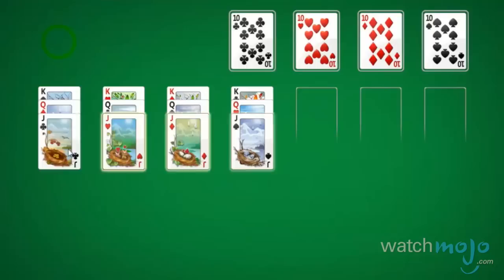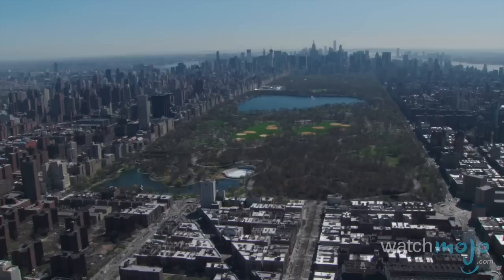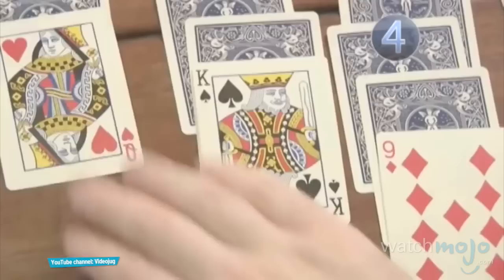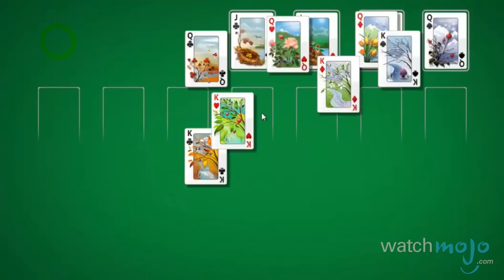Number 3, Solitaire, also known as Patience. Who says you need a partner to have some fun? Probably originating in Scandinavia or Germany, but spreading first to France and then to England and the United States in the 19th century, the game, most often played by a single player, has since become a staple as a computer game. Almost like a puzzle, the game sees players trying to arrange stacks of cards by swapping suit colors and going from high to low. The first recorded mention of this game dates back to 1783 in a German anthology of games, and it's just as popular today as it was centuries ago.